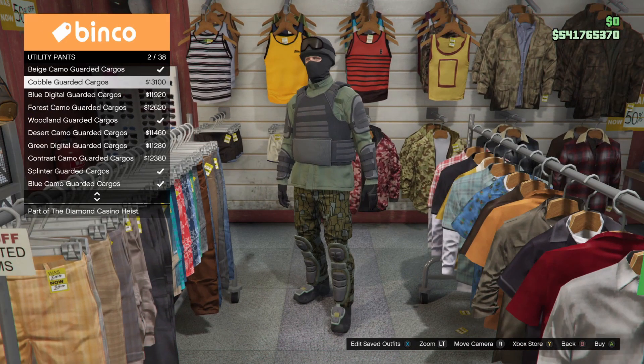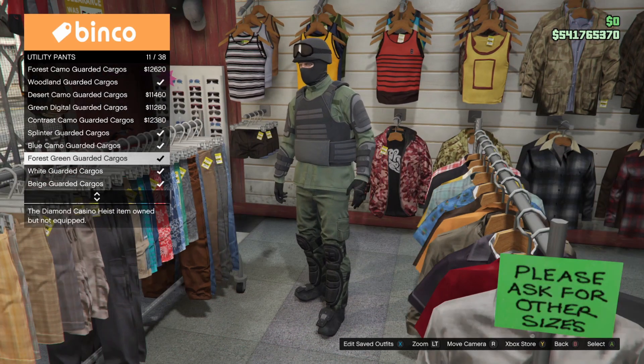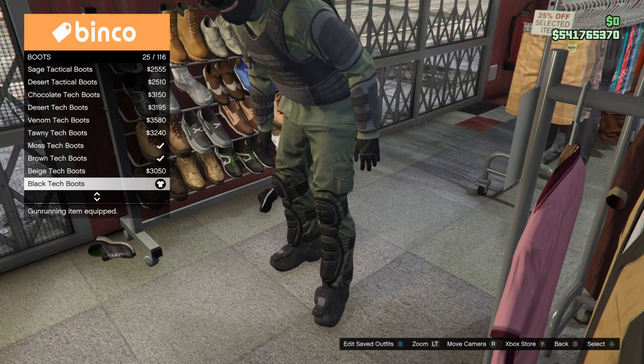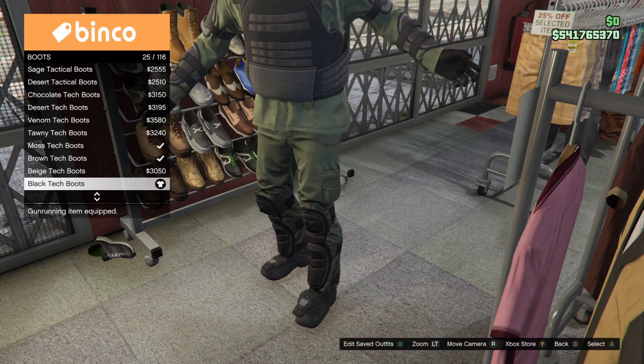For the pants, it's going to be under the utility pants category called Forest Green Guarded Cargos, which are basically a one-to-one match of the shirt, and the guards also match the black padding of the arms and the body armor. The boots should automatically equip to the ones I use when you put the pants on, but just in case, these are the Black Tech Boots.